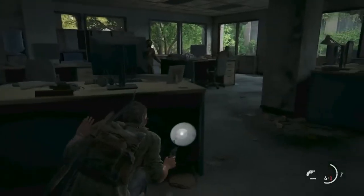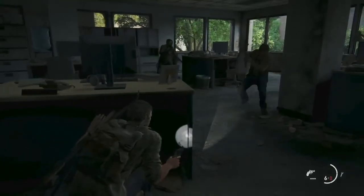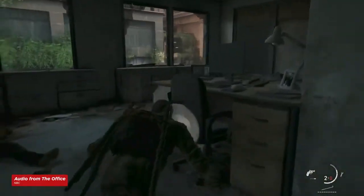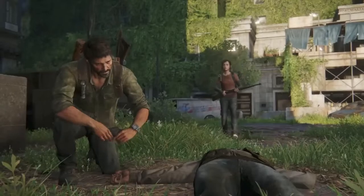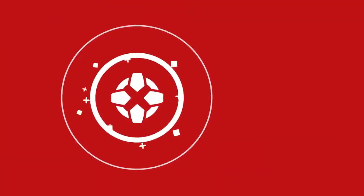It almost makes me wonder what Michael Scott would say to Joel during this encounter if he were there. I can almost hear his voice now. "An office is for not dying. That's what a hospital is for." For more on The Last of Us, check out our full review of Naughty Dog's classic survival story. For everything else gaming, keep it here on IGN.